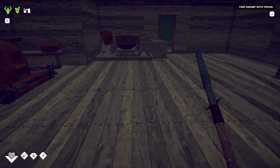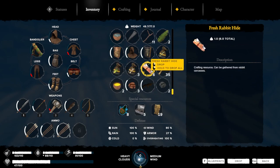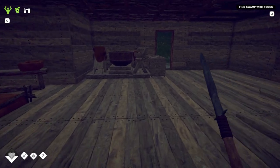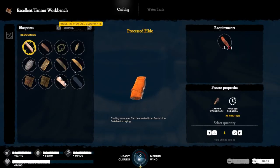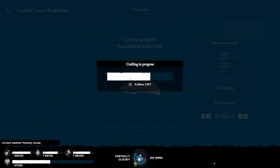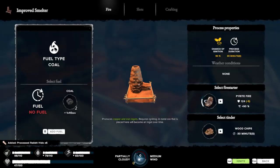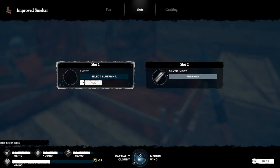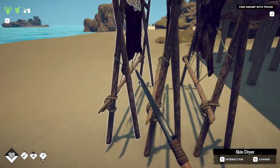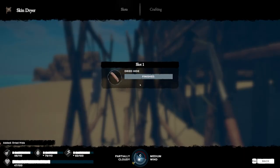Where are my rabbit pellets? They're in my inventory. We can process these so we can craft some new armor. Awesome — new blueprints unlocked. And we got our silver. Now I'm going to have to dry these. Dried rabbit hide.